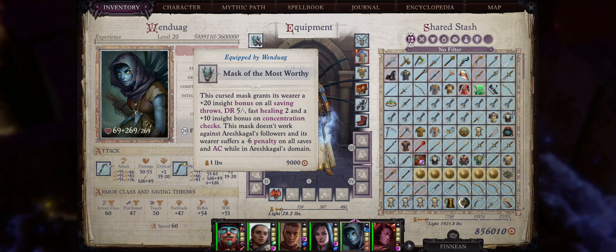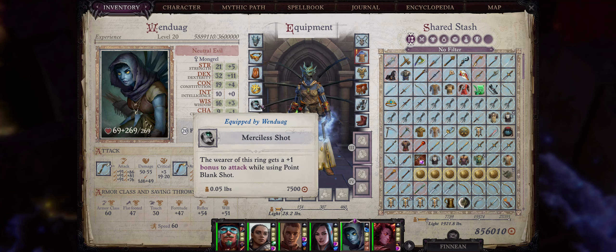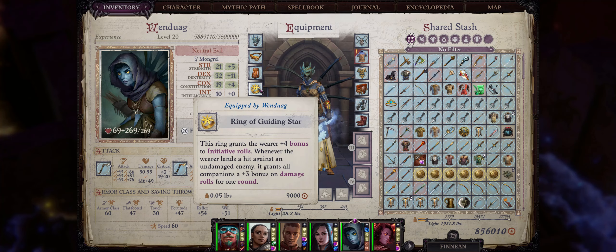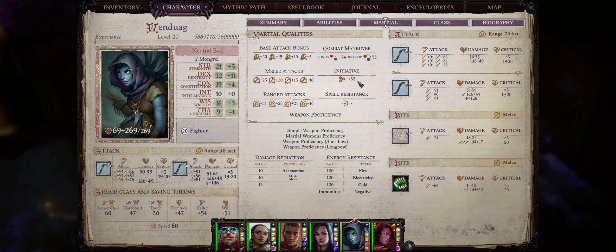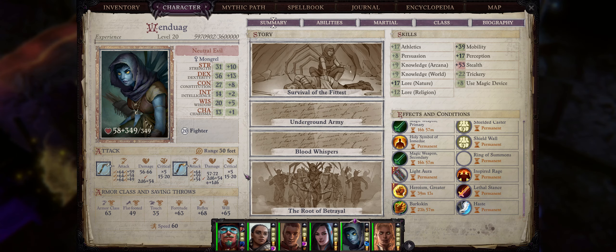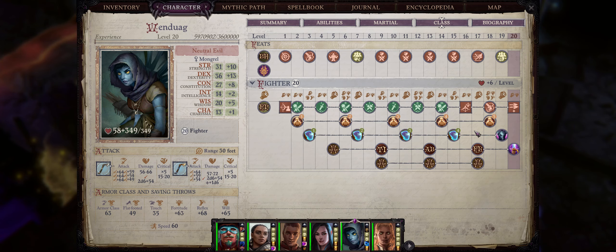The rest of the gear is up to you. I like going with Cloaks of Resistance, because Wendwag doesn't tend to have high saving throws. Also the mask you get at the end of Nennio's first quest, because of how absurd the saving throw bonuses are. The Merciless Shot Ring, because it's going to increase her attack bonuses with throwing axes. And also a ring that increases initiative. Wendwag in particular, because of her high Dexterity, will tend to have very high initiative, so she will be able to snipe the enemy as soon as battle starts.